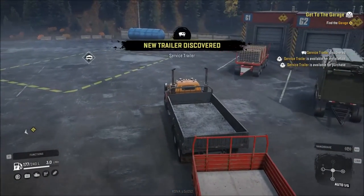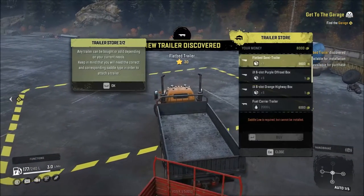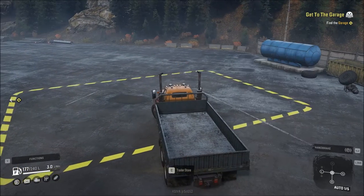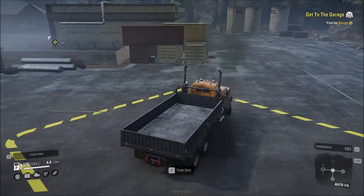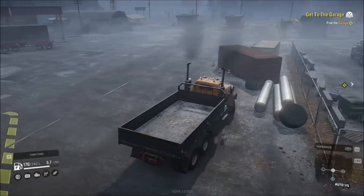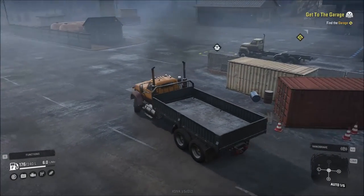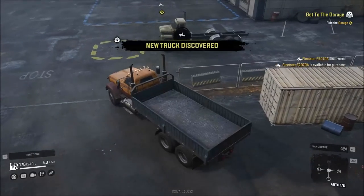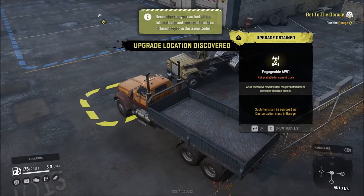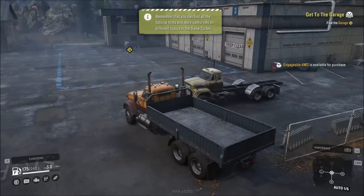Those trailers are going to be for other missions, but discovering them gets you extra XP. I can find the trailer on the list, sell it, and we just made a few extra bucks. We just need to roll over here and we've got another upgrade we can get and another truck we can get — the Fleet Star. Get the engageable all-wheel drive — you can hit the X key and see what it actually goes for, which is the engageable all-wheel drive for the truck sitting right here.